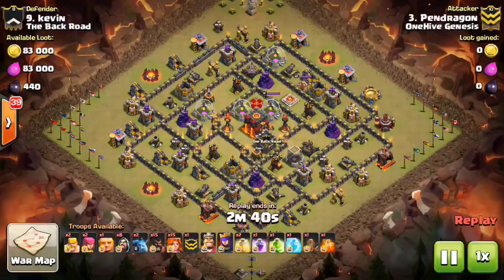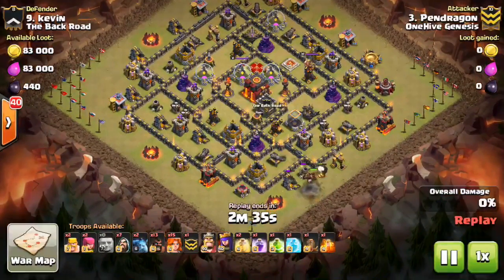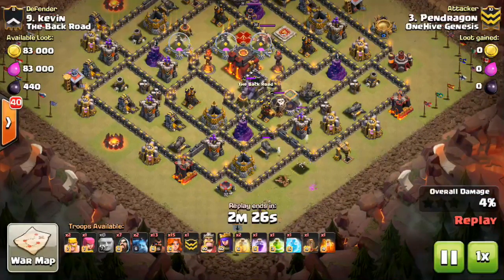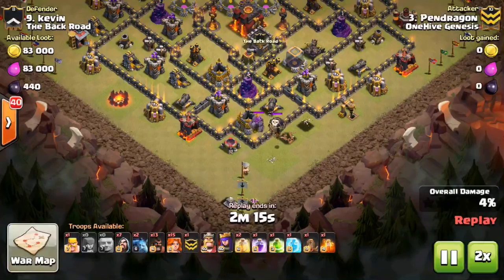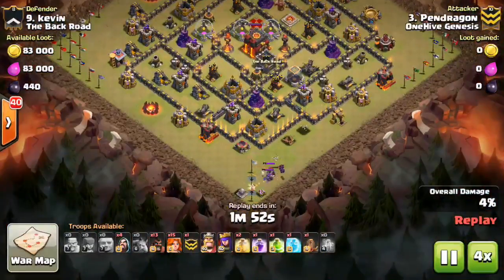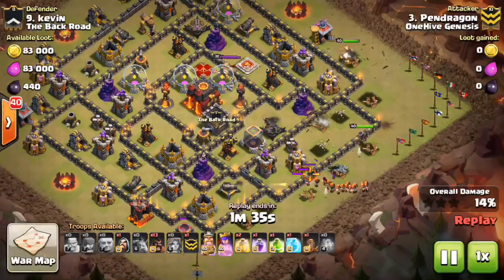Pendragon — he got it! People were saying he wasn't going to get it. I wasn't able to catch this attack in time. Someone was saying something about his Hogs hitting a Double Giant Bomb set, but we'll see exactly what happened. Looks like he went ahead and lured the CC — it's a pretty easy lure right there. We'll go through this attack a little bit quicker than we typically would because I don't want to miss another one so late in the war. Looks like he does a CC kill — pretty standard, old-fashioned CC kill. There goes the King walking around the base, and there's the jump.